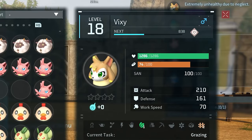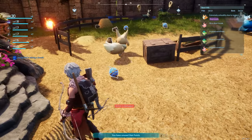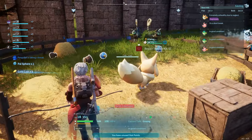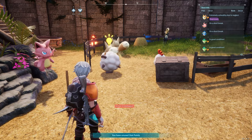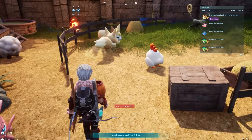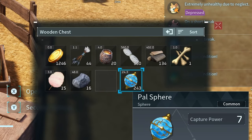The next pal I want to talk about is Vixie. The magic happens when you place them in a ranch. Vixie can dig up various items including pal spheres, a must-have resource for catching more pals. They also unearth arrows and gold, adding to your ever-growing collection of valuable items. Pair Vixie with pals like Lambal and Chicopee and you'll have a dynamic trio producing wool, eggs and various other resources consistently. It's a setup I've found particularly effective during the early hours of the game.